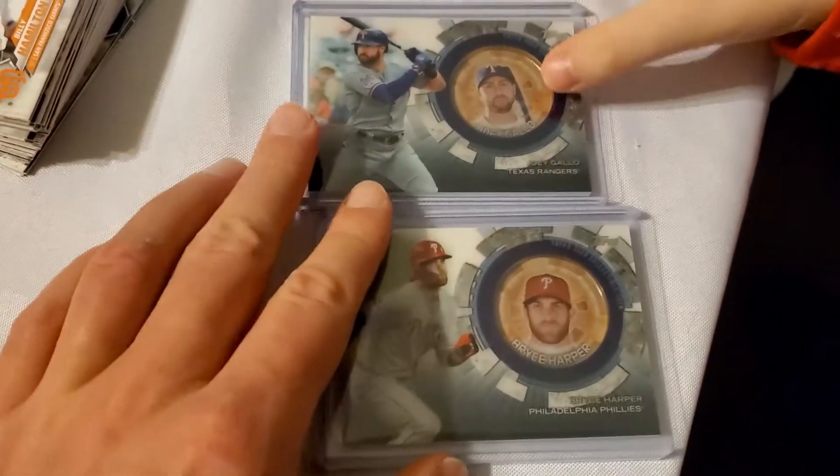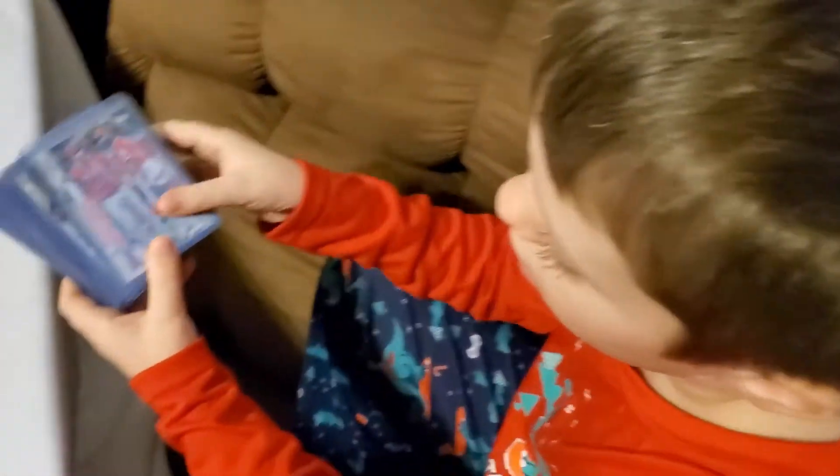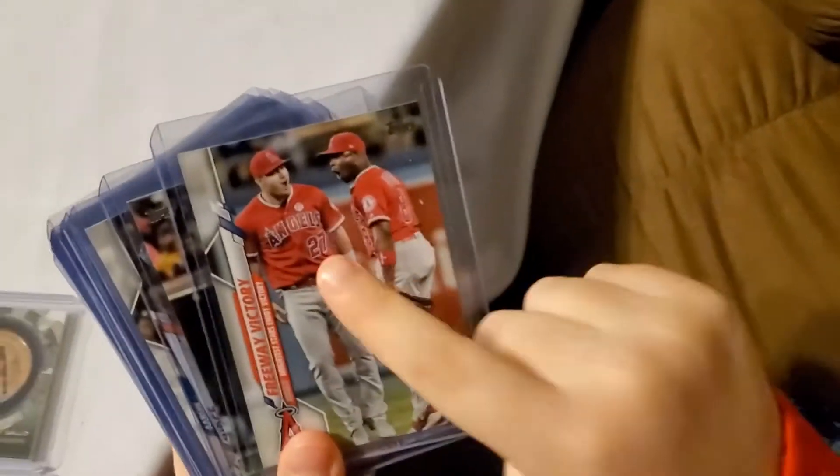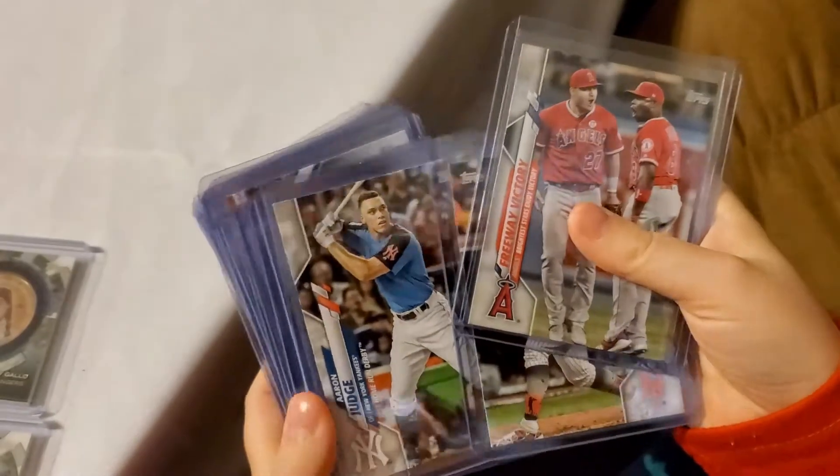And Noah also pulled a Joey coin card, so you got both coin cards. I actually have three now, because I have one from another box we pulled — so I got a three-coin victory. From my top haul: the Piancho and an Aaron Judge.